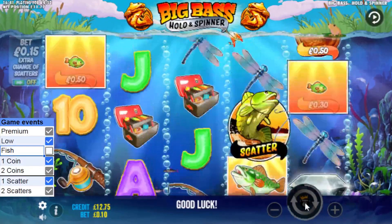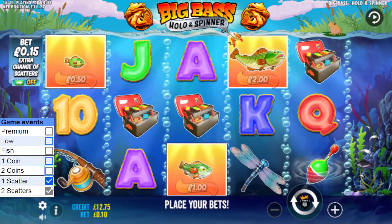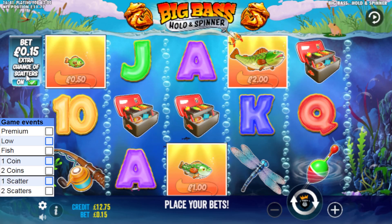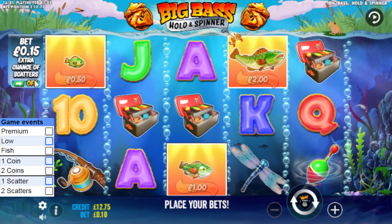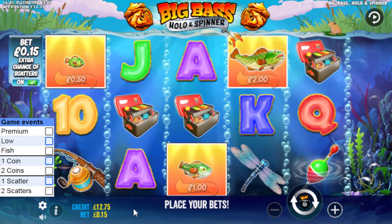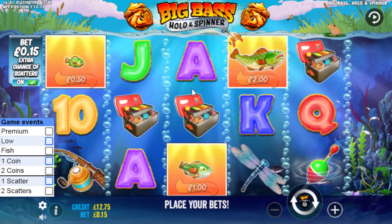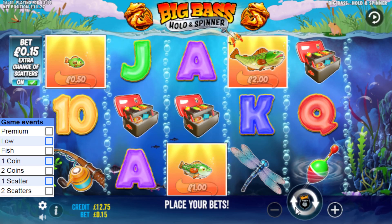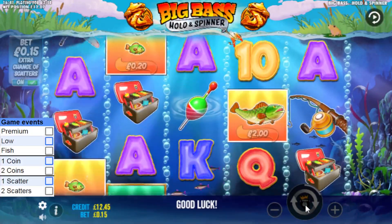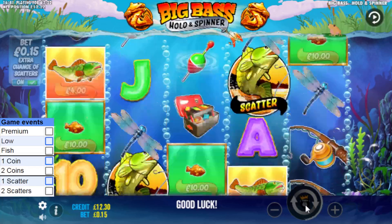I'm going to uncheck everything again. I've got two options: if the 10p with scatters off and on isn't paying, I either go back up to the extra chance or go up a level to the next stake. I'm going to give 15p with extra scatter chance active another go. If this doesn't work I might go up a level.